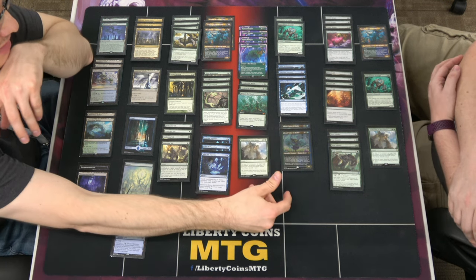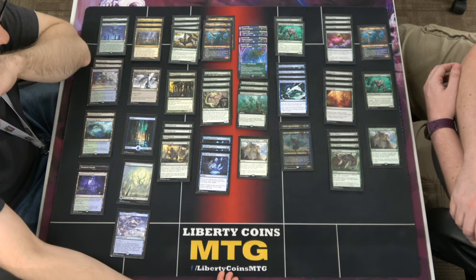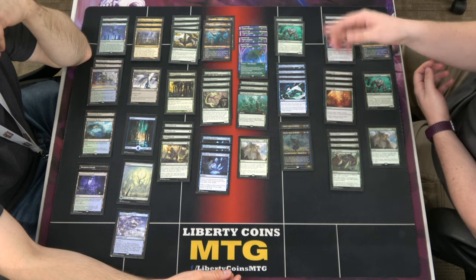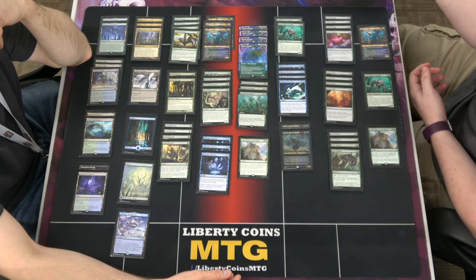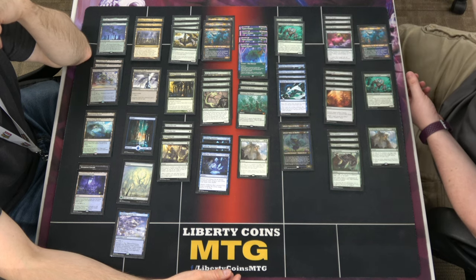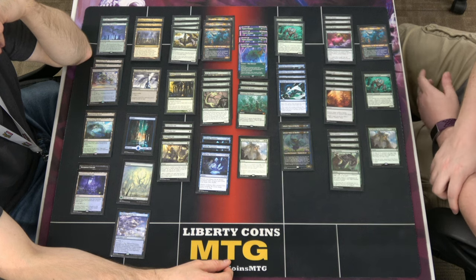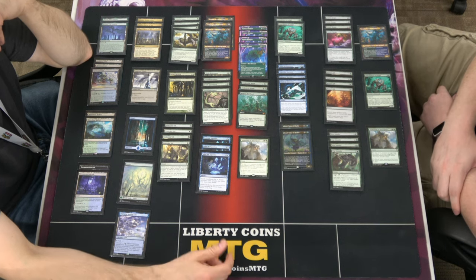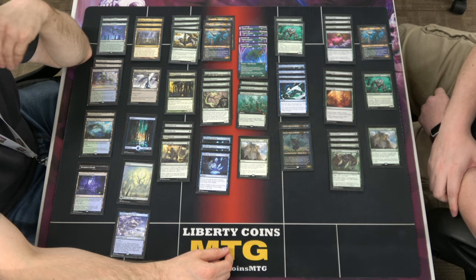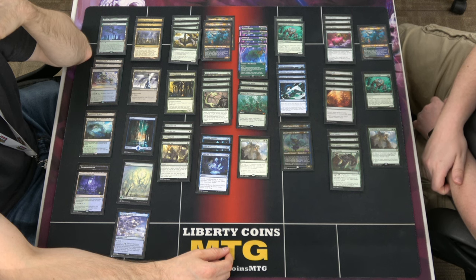Awakening of Vitu-Gazi — basically you're making an indestructible nine-nine more often than not. There's no way to tutor for Darksteel Citadel at the moment, but it can hit any land. In one of the games today I hit a forest with it and they didn't have removal for it, so it was enough of a threat. Obviously they weren't playing Fatal Push — that was the initial issue. I'd make a nine-nine and get Fatal Push'd. Bad spend of five mana and a land.